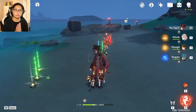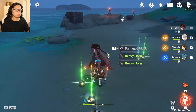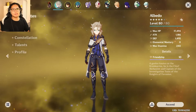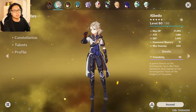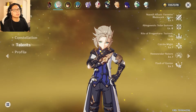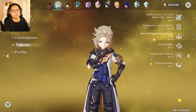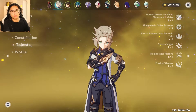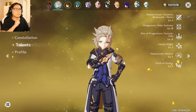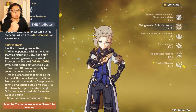So let's go to Albedo's character screen. First, have him at level 80 — standard stuff, he scales with defense. Looking at his talents: level up his E ability, it's only on level 8 here. His ultimate is on level 6 because it's not that important — only prioritize it if you really want to. Get the E ability as high as you want first.